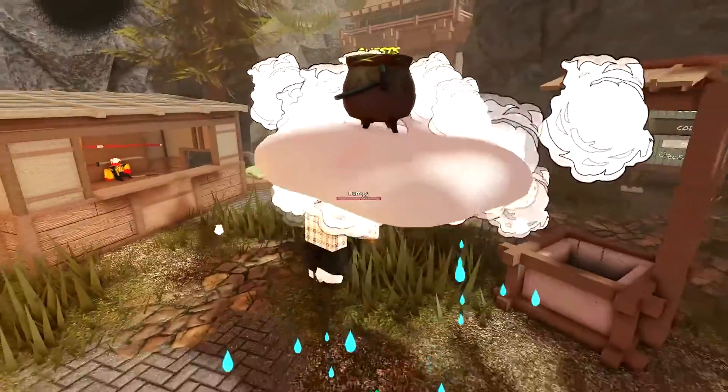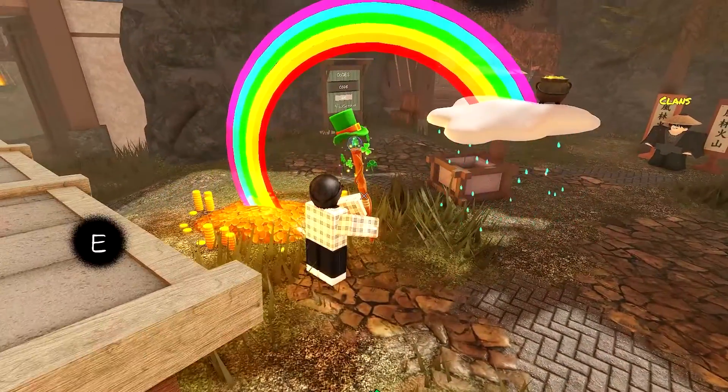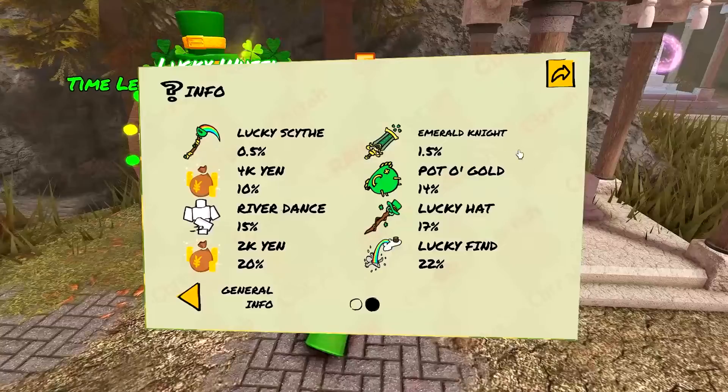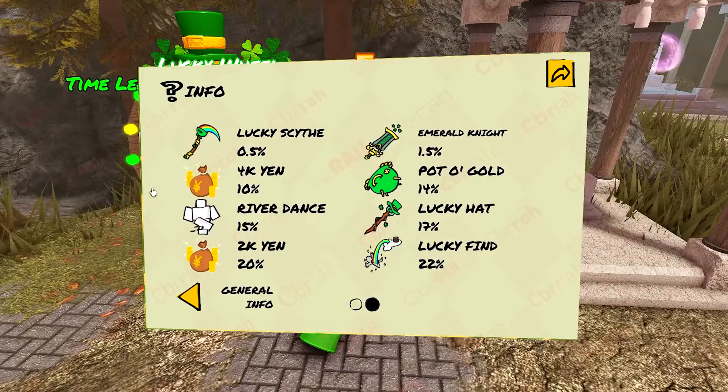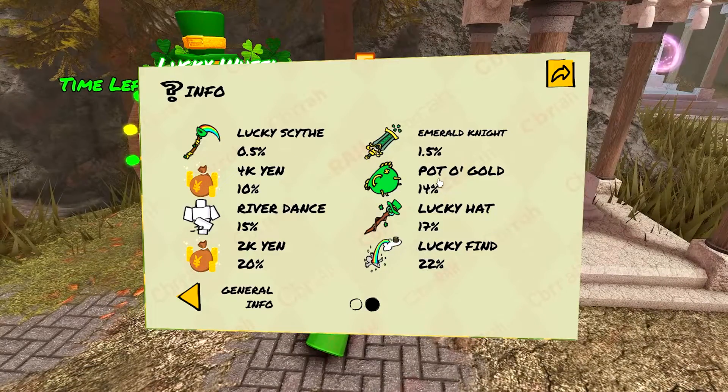There's also the Lucky Find Kill effect, which looks like this. Basically, a big cloud comes up with a massive rainbow, and you get a pot of gold. On screen right now are all of the rarities for each of the items, and you guys have actually got a pretty good chance of getting some good items here.